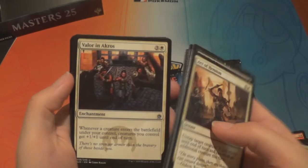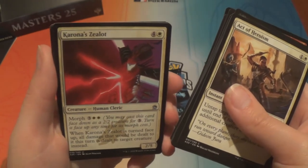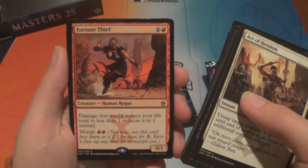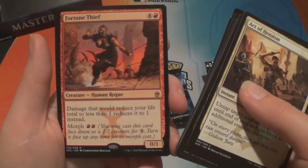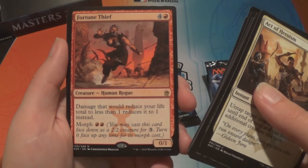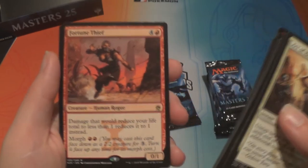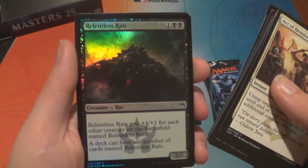We have Valor in Akros, Exclude, Corona Zealot, and a Fortune Thief — four and a red. Damage that would reduce your life total to less than one reduces it to one instead. And it's a morph, a 0/1 — I like it. And a foil Relentless Rats.